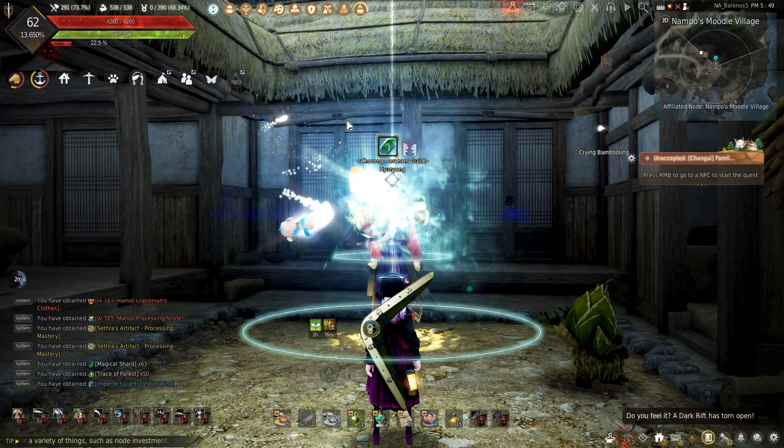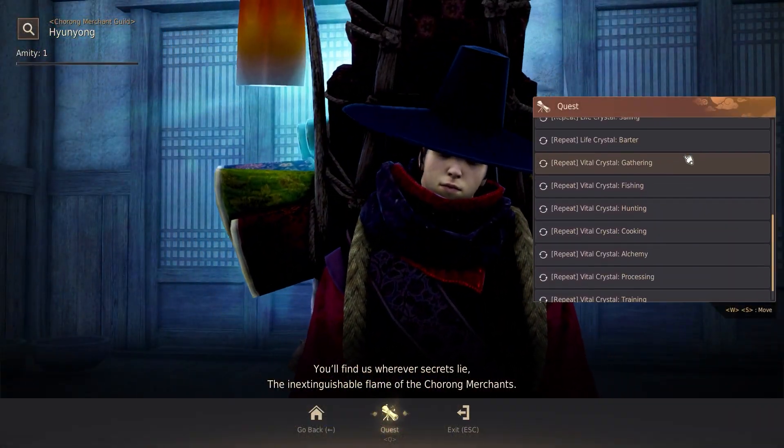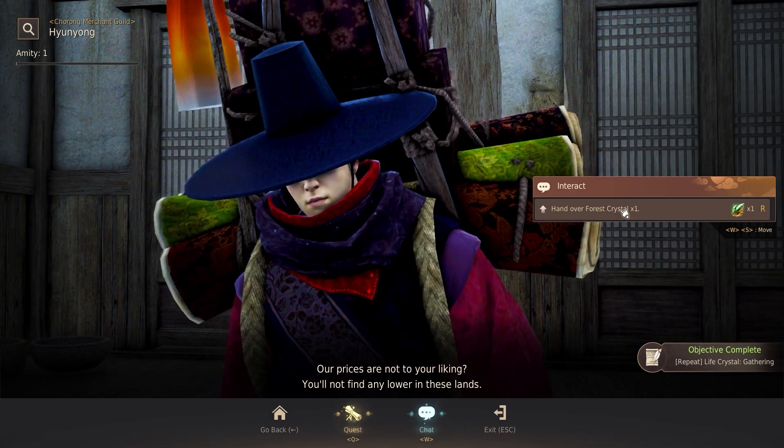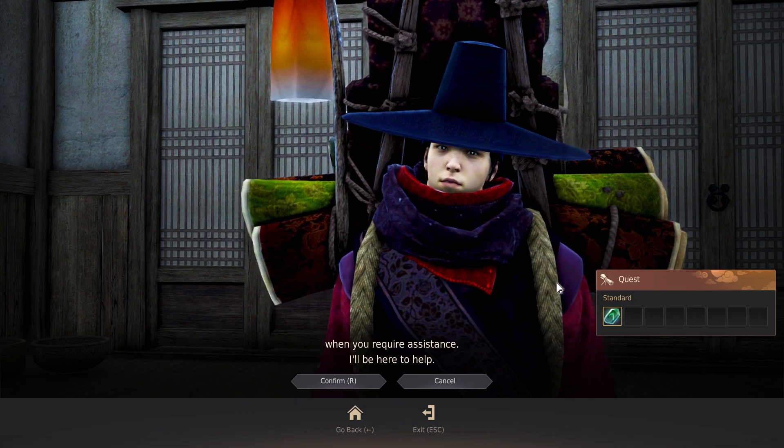After all the materials are obtained and you're at the merchant guild NPC, he will have a new quest that can be accepted to choose a life skill crystal of your choice. Accepting the quest, you give him the materials, and once done, whichever crystal you want is now yours.